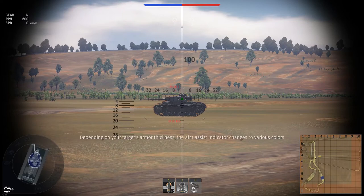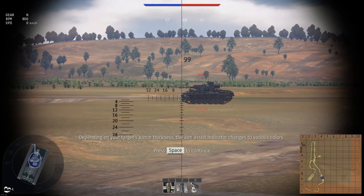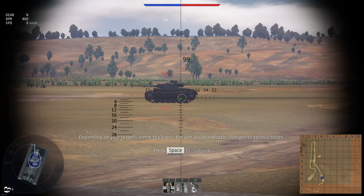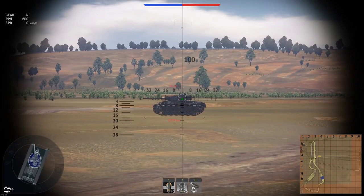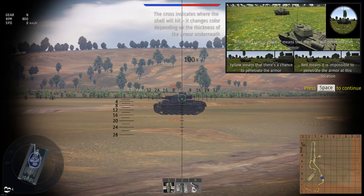The aim assist indicator turns red if the current shell cannot pierce the armor, yellow if it is possible to pierce, and green if your shell can easily pierce the armor. Depending on your target's armor thickness, the aim assist indicator changes to various colors.